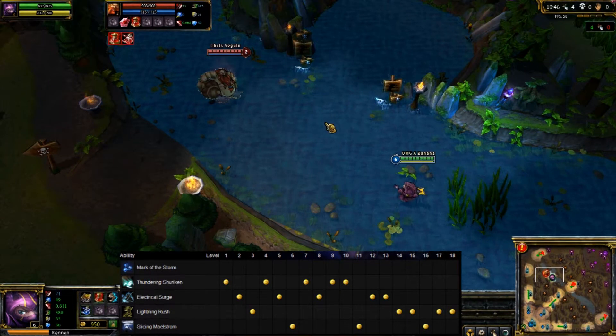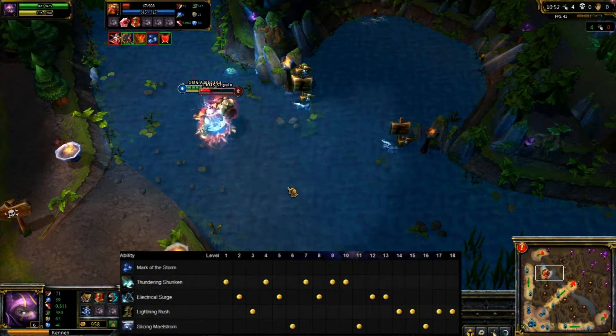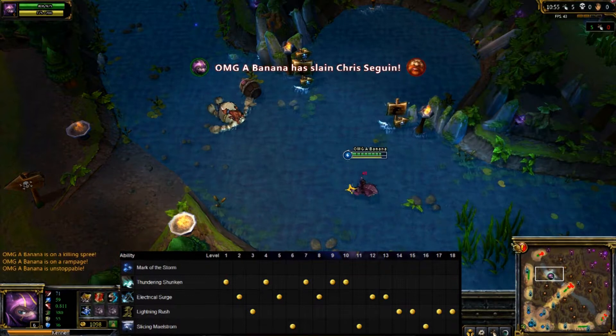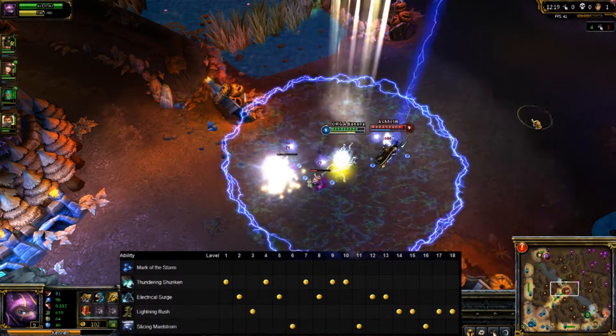Here's the combo you'll want to use with Kennen: Flash in for the element of surprise, use your E if needed, then your ultimate, then W, then Q. You can also use Q to initiate the fight to get an automatic hit from the storm. Flash really helps with the element of surprise when using your combo.